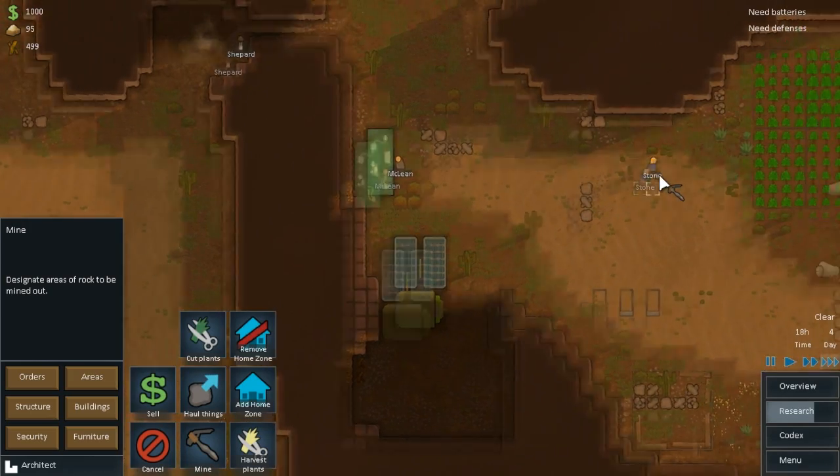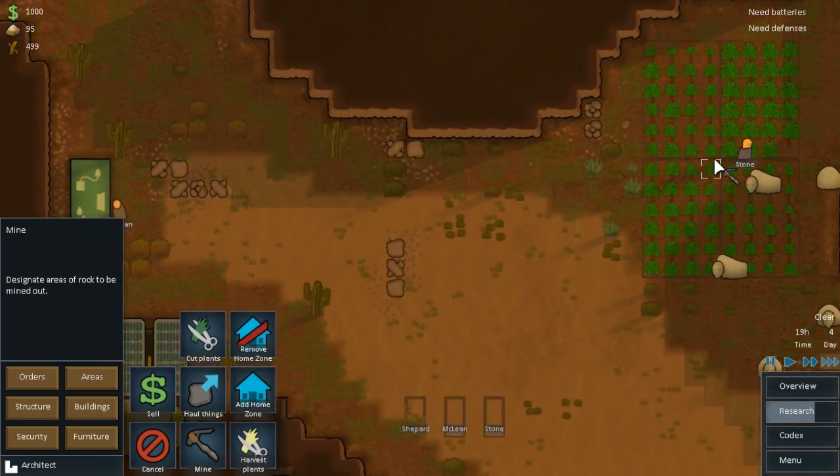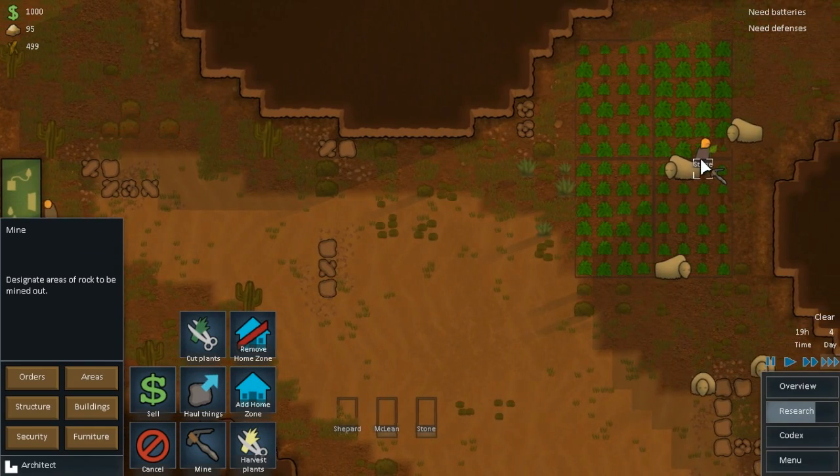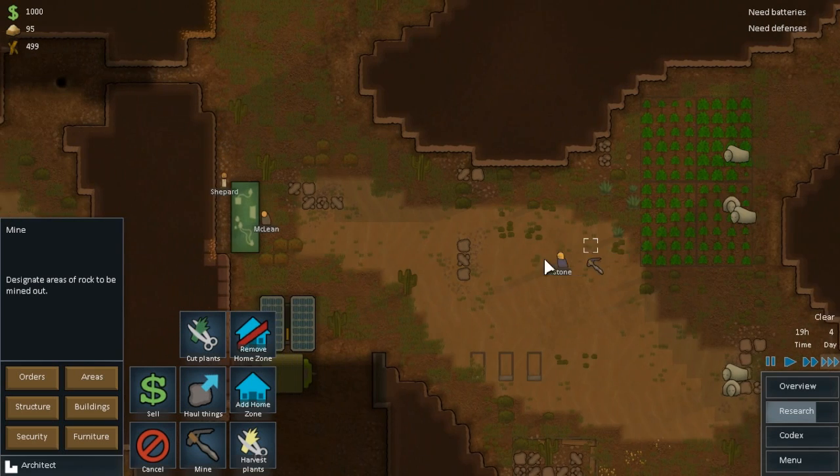Stone is harvesting. These muffalo might be eating my plants - oh no. I'll take care of those when I get some weapons. I don't believe I have any yet. I don't think you start off with anything weapon-wise.